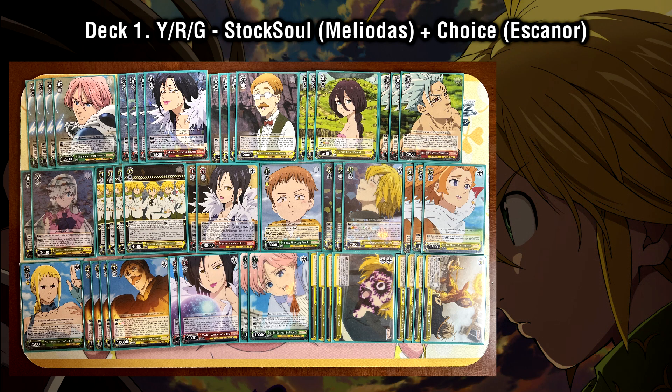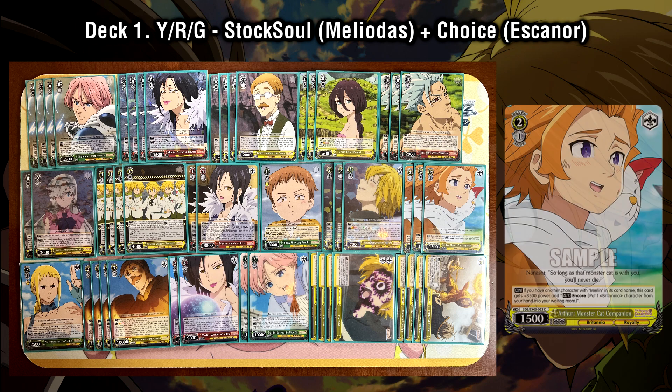Speaking of the mid-game, another level 2 option we've chosen from the new set is the Arthur mid-game. He's a pretty powerful level 2 at just 1500 base power, but as long as you have any Merlin on stage, he becomes 10,000 power with hand encore and also has 2 base soul — making him a really nice attacker during the mid-game that we can put on the board for a fairly cheap cost.